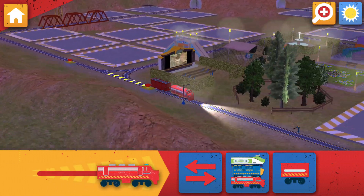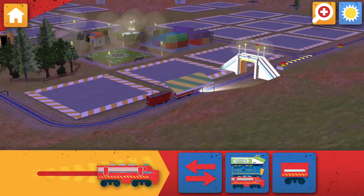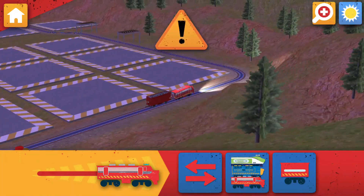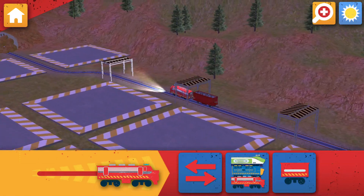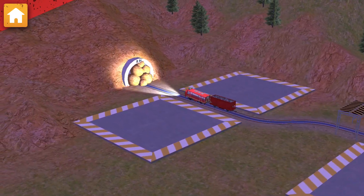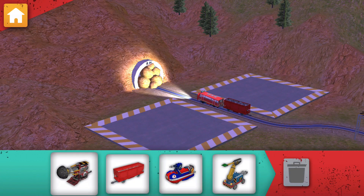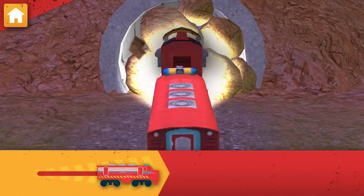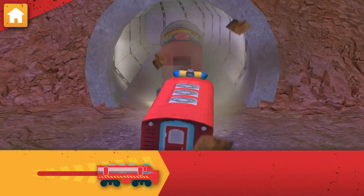Wheels to the rails! The tunnel is blocked. Go to the mountain and drill through to clear the way. We need to drill through that rubble. Attach the drill to your Chugger. Now drive your Chugger to clear that tunnel.